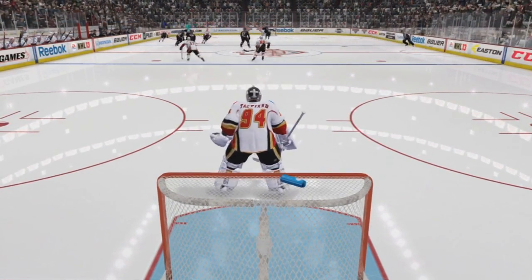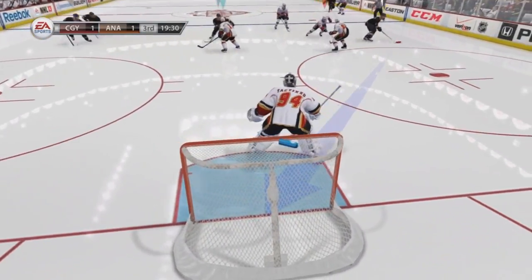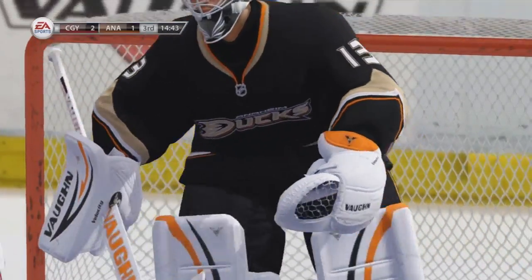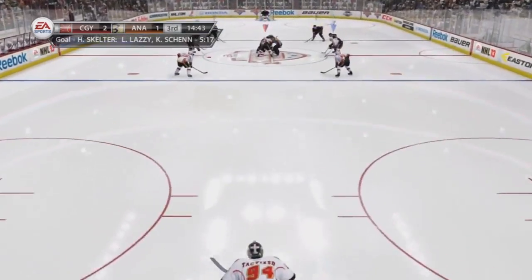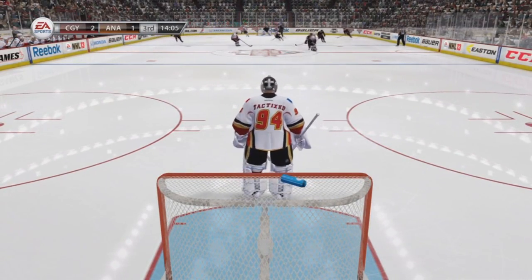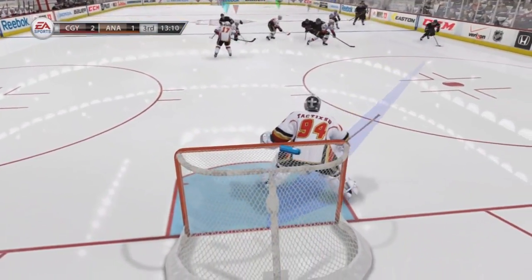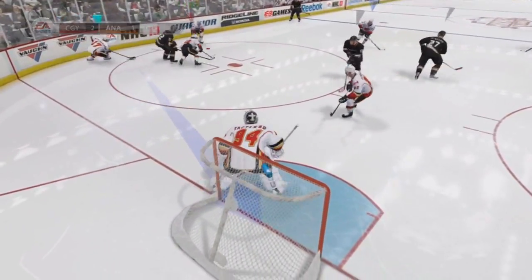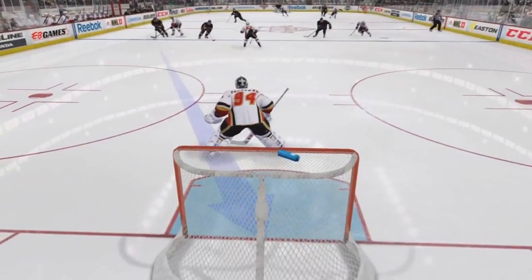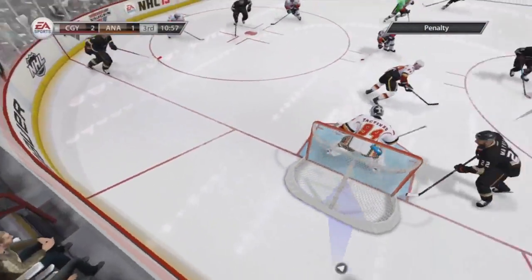I'm not the greatest at shootouts — I'm probably just going to follow him and hope he runs into me or I make the save, because I always poke check at the wrong times. When I played goal I never poke checked, I just made the save regularly. There we go, boys put one in — 2-1 now, five minutes into the third. He fanned on it, luckily. Get on the post. My guy got over pretty quick, pretty happy with that.